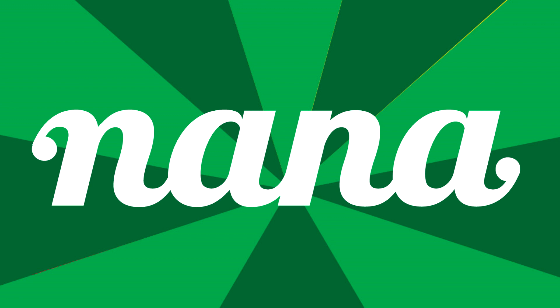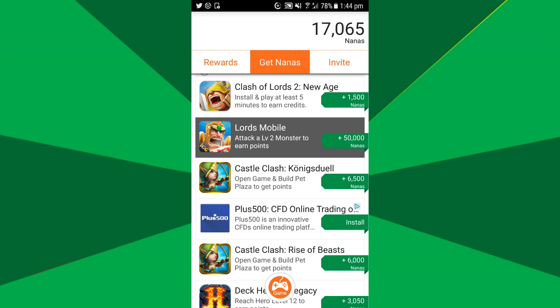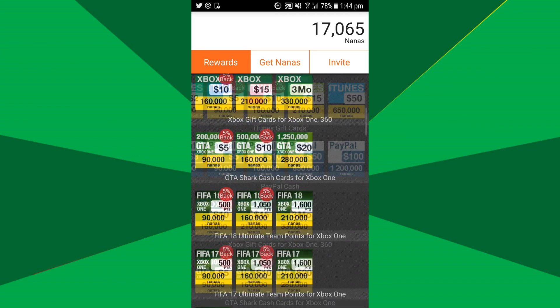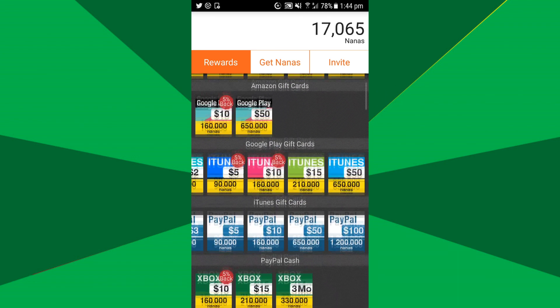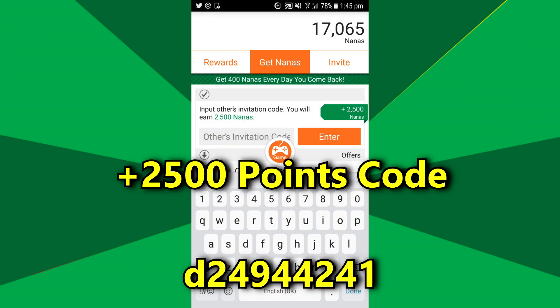This video is also sponsored by AppNano. It's a free app where you get points for downloading other apps. For example, Lords Mobile gives you 50,000 points. You can then spend these points on gift cards from Amazon, League of Legends, PlayStation Store and lots of other games as well. It's definitely legit because I've used it myself. Don't forget to use my invitation code D24-94-42-41 to get another 2,500 points. I'll leave it in the description so you can copy and paste it in. You can download AppNano in the description below.